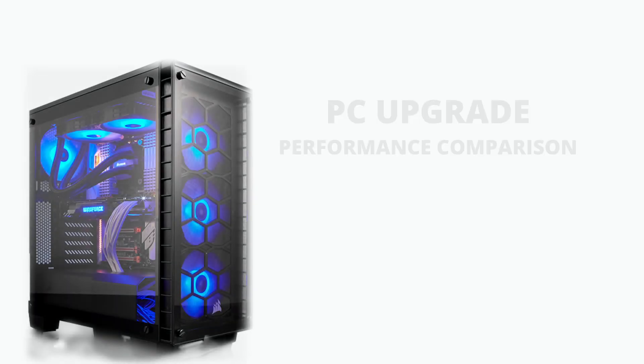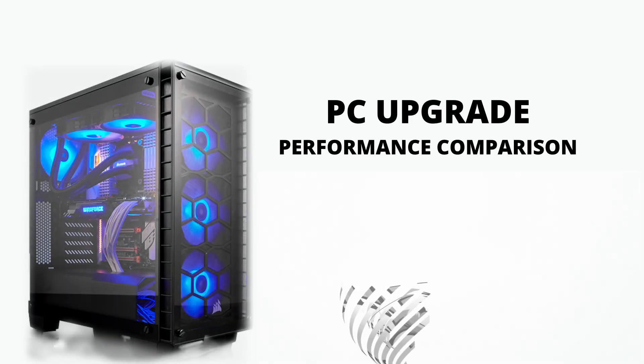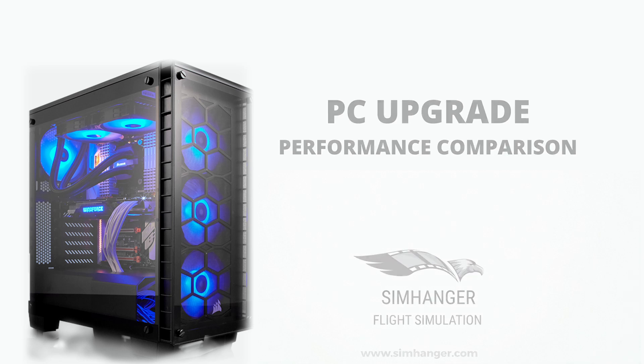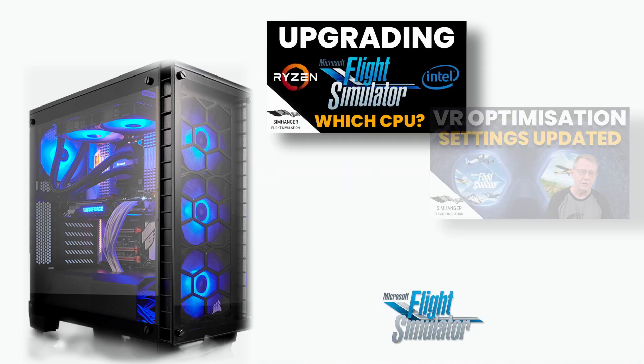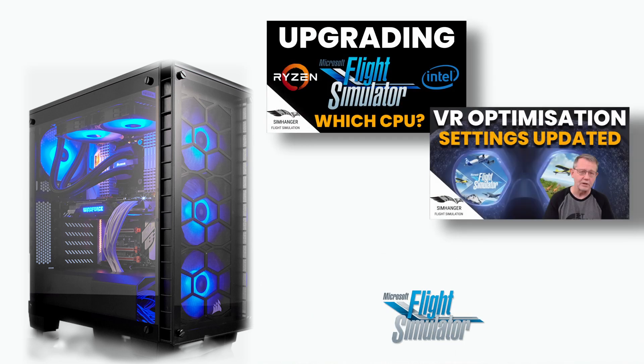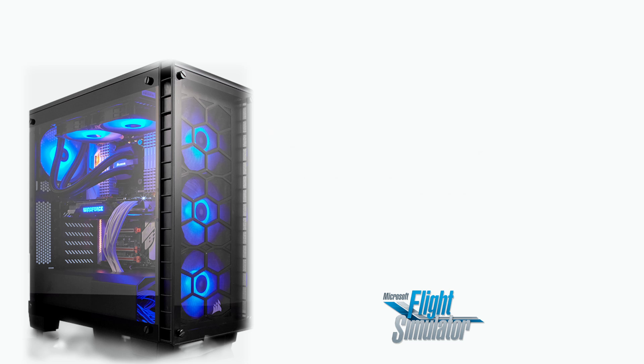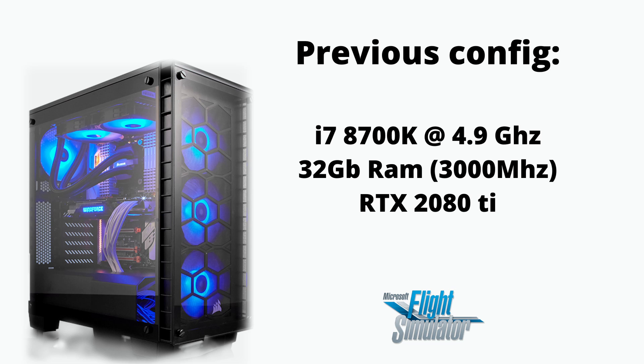Hello everybody and welcome to the SimHanger. I've just received my new PC system. This is a follow-up video to my earlier video where I covered the steps and reasons for why I chose what I did. And I thought it might be useful to you to see what sort of performance gains I've achieved. I'm stepping up from an i7 8700K with 32 gigs of RAM, and my graphics card was an RTX 2080 Ti.